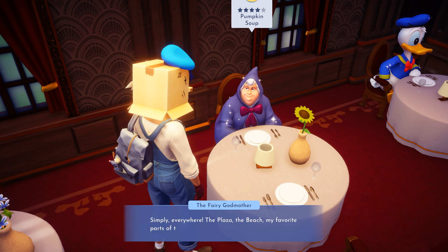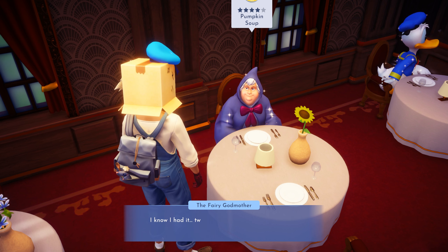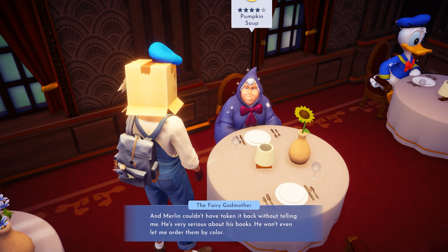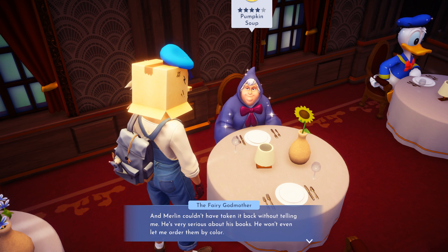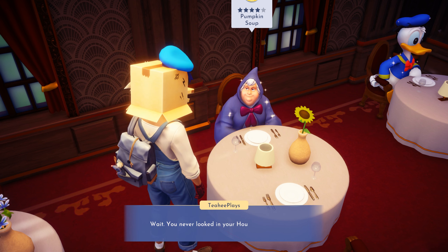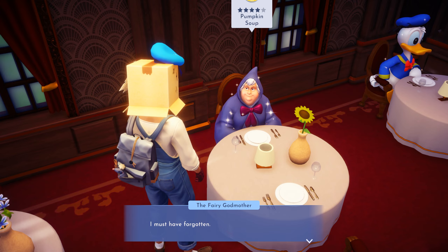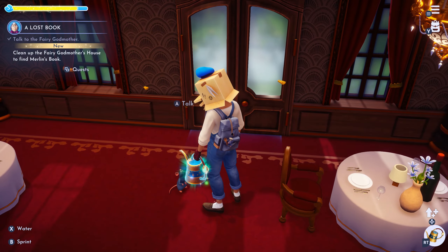I've looked everywhere — the plaza, the beach, my favorite parts of the Forgotten Land. I know I had it two days ago. I was reading the book before bed. Merlin wouldn't have taken it back without telling me — he's very serious about his books; he won't even let me order them by color! Sort them by color? It simply vanished. Wait — you've never looked in your own house? My house — I suppose I haven't. I must have forgotten. Don't worry, I'll go take a look now!